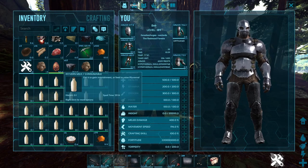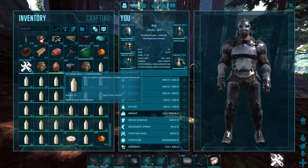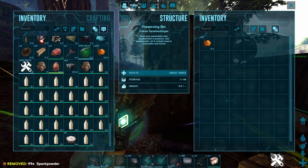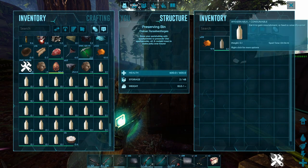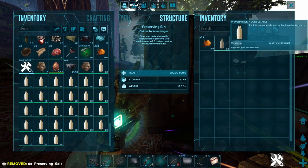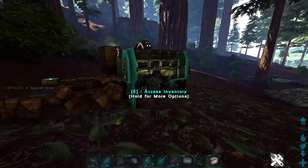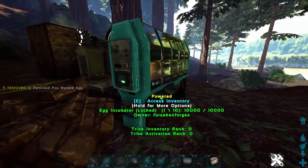The next thing to do is preserve all the milk you collected. As you might see, it has a one-hour spoil timer, which is no good. Here's what you do: get a Preserving Bin, add Spark Powder and your milk, and that extends it to five hours — five times longer. If you also put Preserving Salt in there, it doubles it again, bringing it up to 10 hours. So we want to preserve the milk. Now let's actually go and hatch our baby.